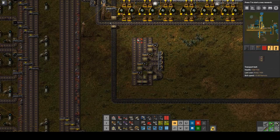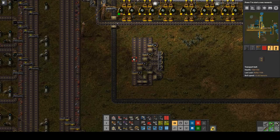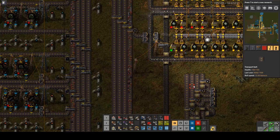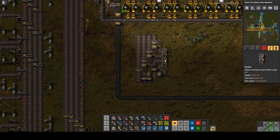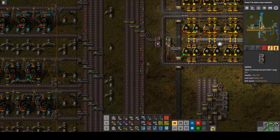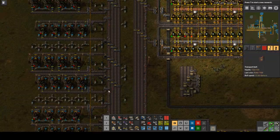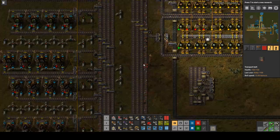I started looking at a possible filter that would handle all four belts simultaneously. This fits in the space I've given myself here — it's fairly short for touching all four belts. It goes into two splitters which then connect to another splitter, giving a nice sort of balance. I don't know if we'll need it yet, so I'm going to run this a little bit longer and see.